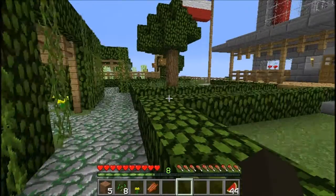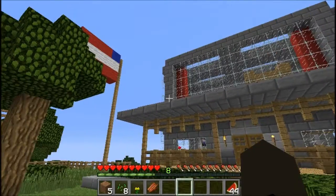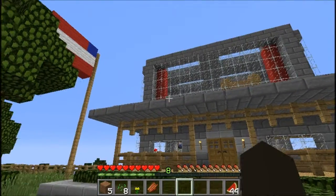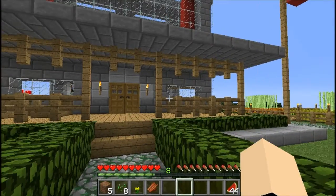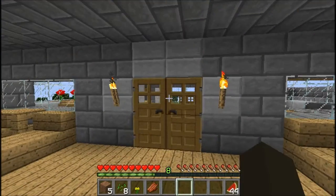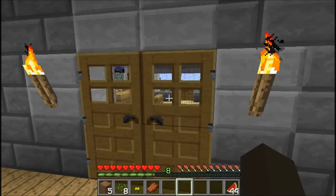Here is my house, two stories. I also have underground. Here is the American flag and the Spanish flag — as in Spain. Some people get confused when I say it's Spanish, they have no clue what I'm talking about. Let's go through my house here.